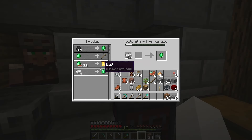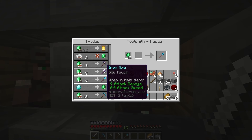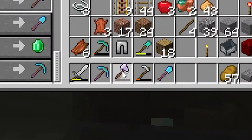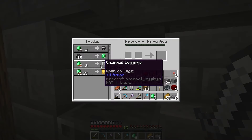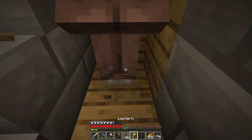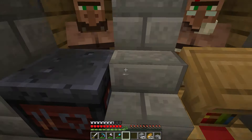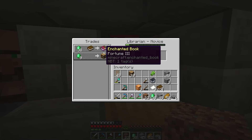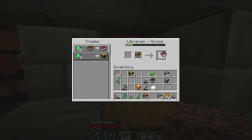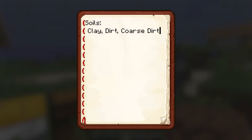I bought an efficiency 2 pickaxe and a silk touch axe, made some more trading stations, and got a fortune 3. Then I started gathering blocks for the challenge, starting off with soils. I also made a book and quill to write down every block that had been completed so far.